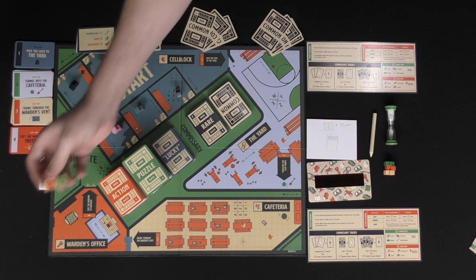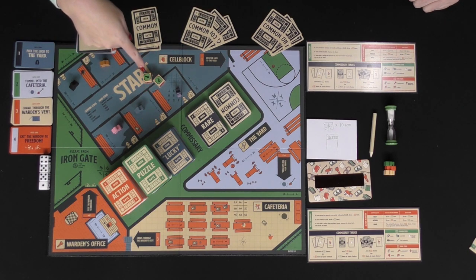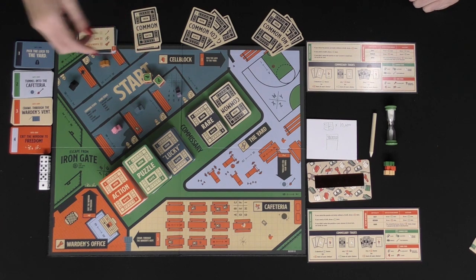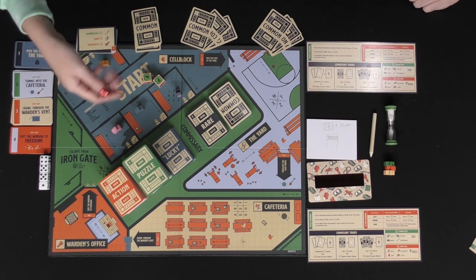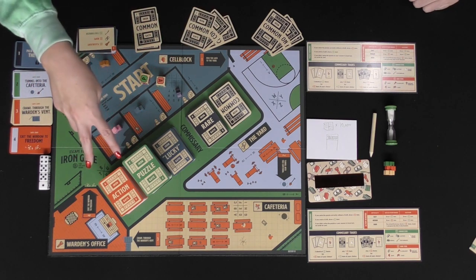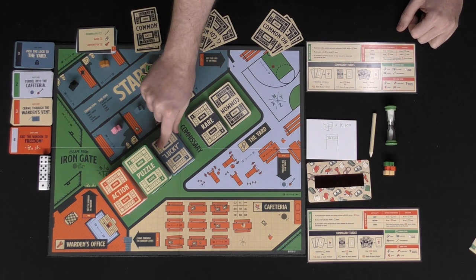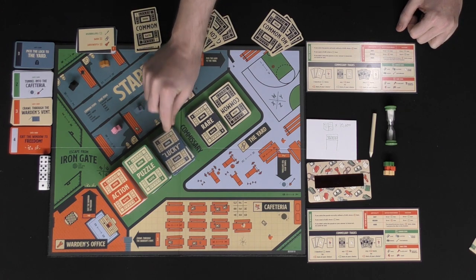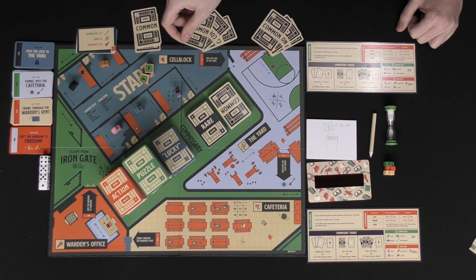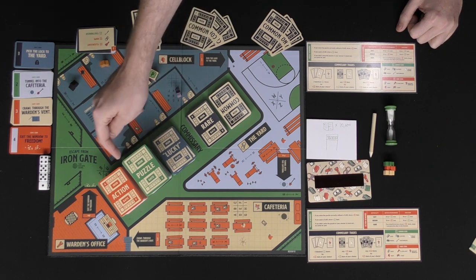When you start your turn you roll the dice. If you roll two of the same you grab a lucky card and then a puzzle card. If it were two A's you'd grab a lucky and then an action. If it's one of each you only get one card. So if it's two of the same you get a lucky card — these are typically actions you perform, sometimes unique little events — and then you take whatever the result is. If you get two different choices you won't get lucky but you can choose either the puzzle or the action.